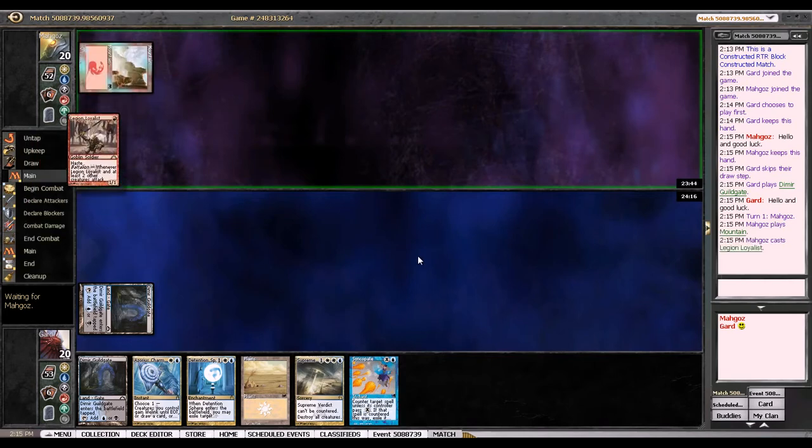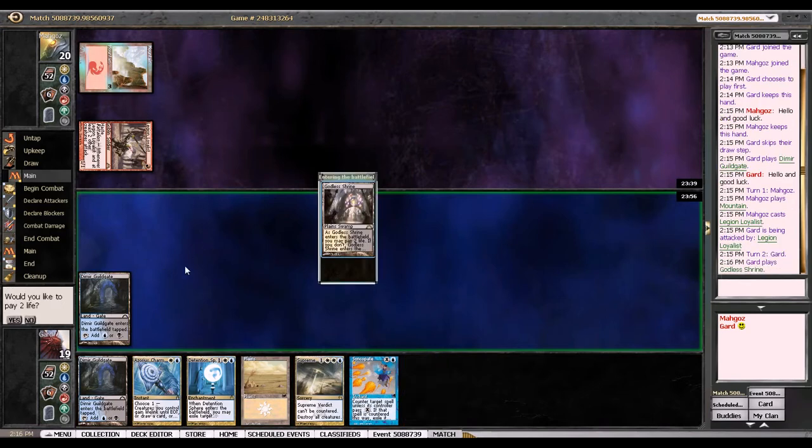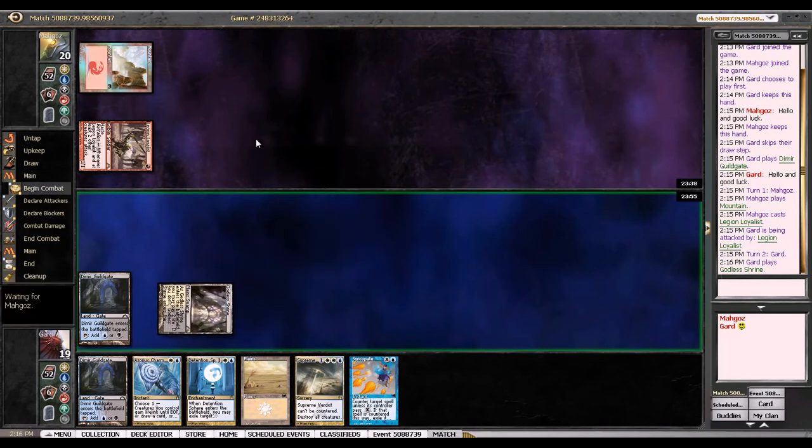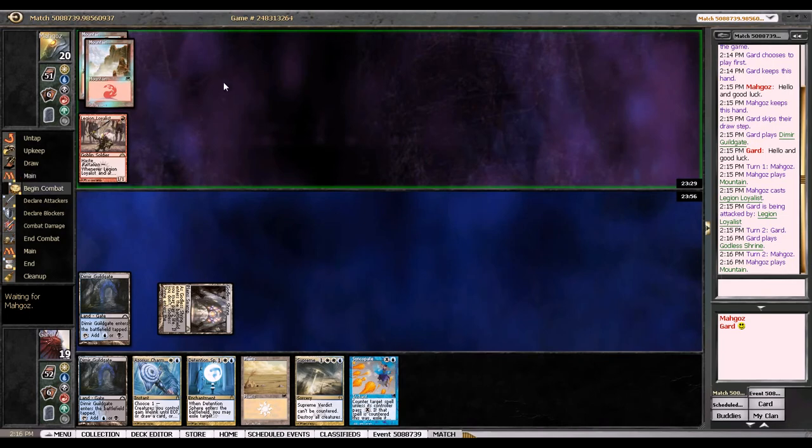Or what does it do? Look at the top three, kill two of them, put one on top — I believe that's what it does. But anyway, my opponent is up on this. I think I'm just going to play my Dimir Guildgate here, then next turn play a Plains, and see where his Charm is going. Actually, Godless Shrine — I'll play my Godless Shrine. Because I don't think his only two-drop will be Ash Zealot, which I would want to Azorius Charm next turn, so he'll play it into my Wrath.